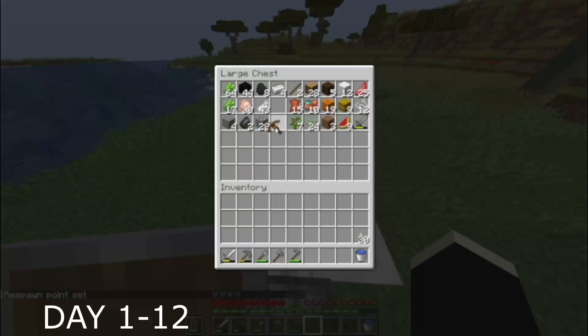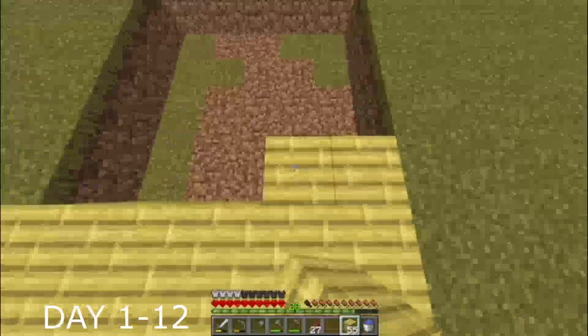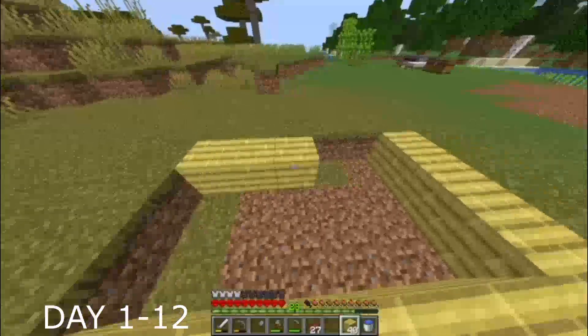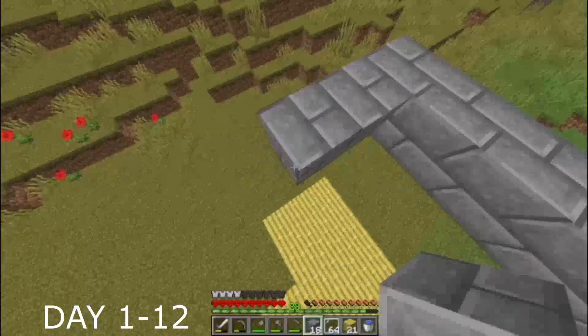After a while though, I found a place to settle down, which is where I would eventually build my house. For the floor of this house I decided to use the new bamboo wood, which honestly does look nice. I basically found a bamboo jungle not too far from where I'm staying. For the overall framing of this house I'm going to use stone brick. I'm kind of proud of this house because I've never built anything like this before.